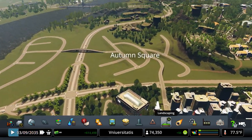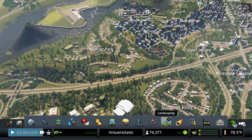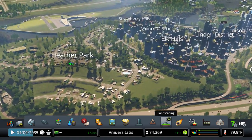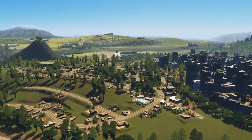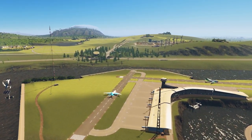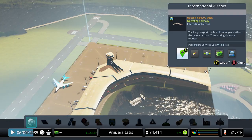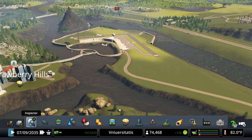We do have to do a little bit more of the core once everything zones in. I did zone everything over here with residential as well, so we'll keep an eye on that. The airport's doing pretty good too — look how low that airplane flew coming in from this side.